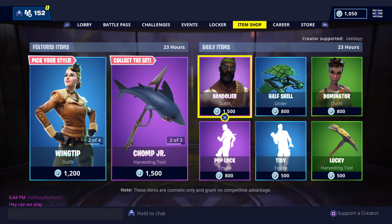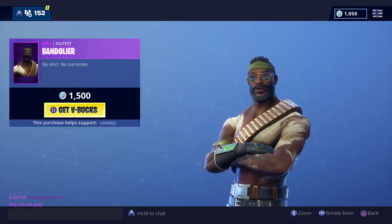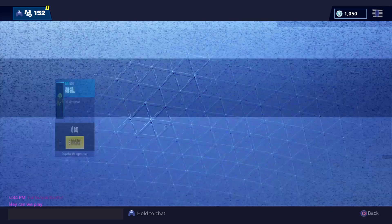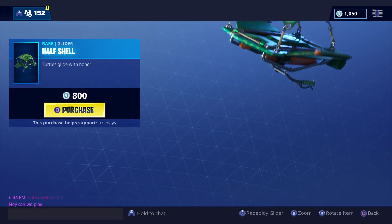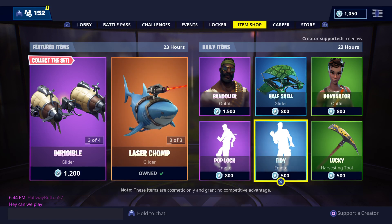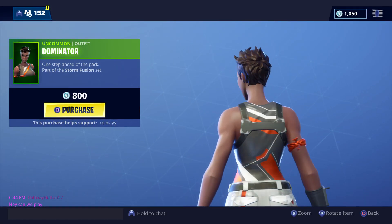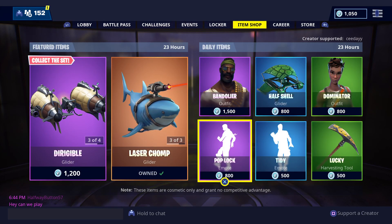After that we have Bandeleer right here — no shirt, no Surrender. Pretty cool skin. Then we have Half Shell, once again a pretty good Glider, not my favorite though for sure. Then we have Dominator right here — a great skin in my opinion, definitely worth the price.